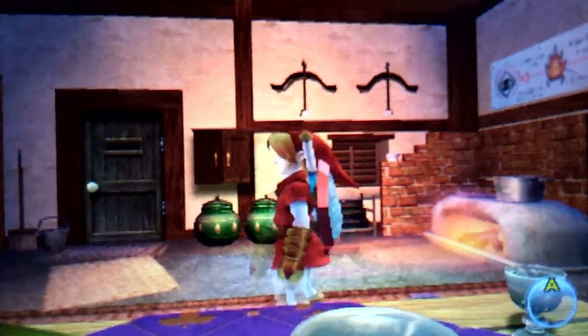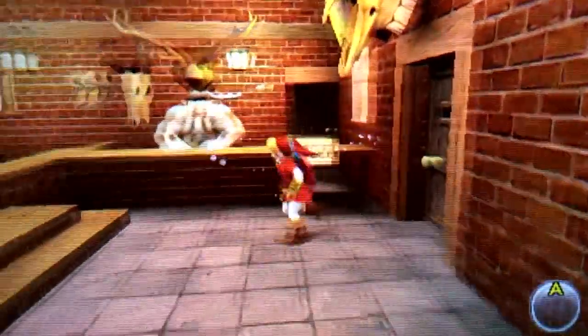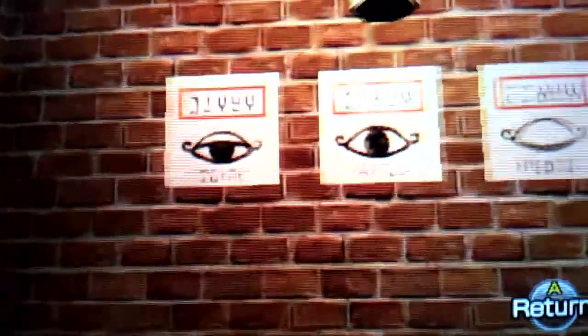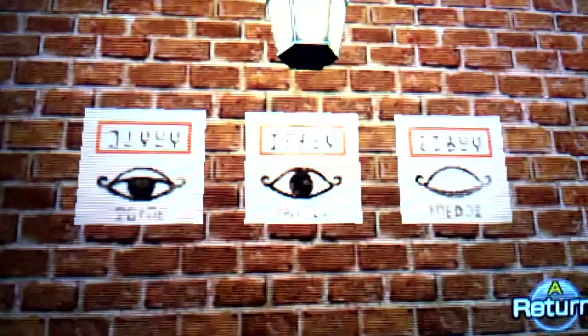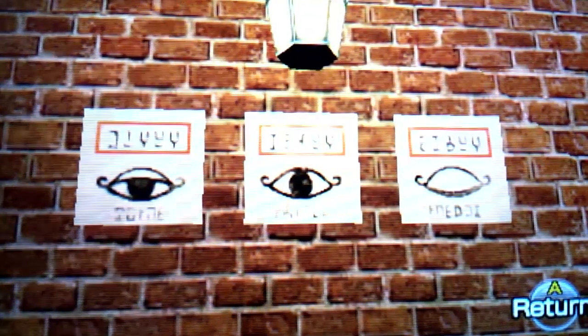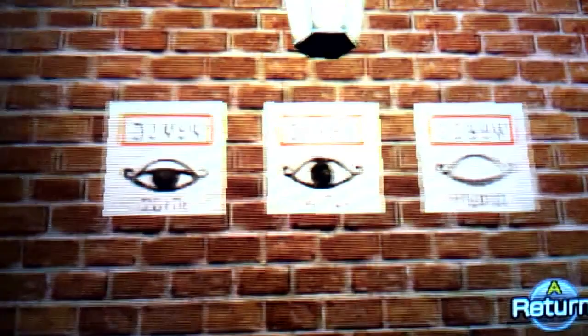Now we're going inside the shooting gallery in Kakariko Village. Using first-person view, you can see more Sheikah symbols, and not only that — you can also see some Hylian language. I don't know what this really means — all these letters. I guess there are some dictionaries online with Hylian language, so maybe if you guys look it up you will find out what is written right here. I don't know to be honest, but it would be pretty interesting to find out.